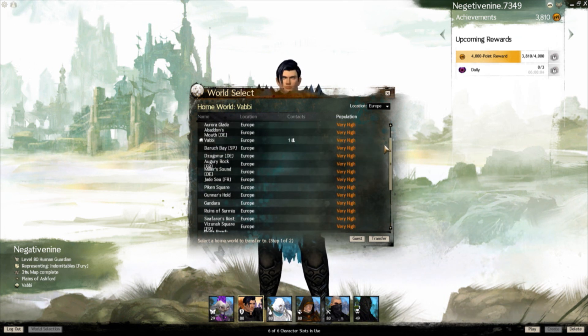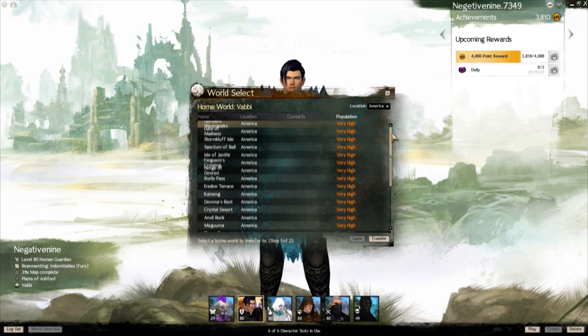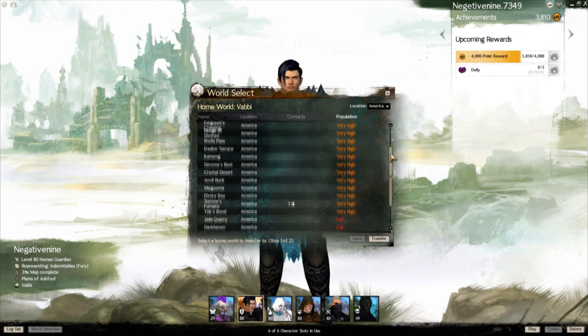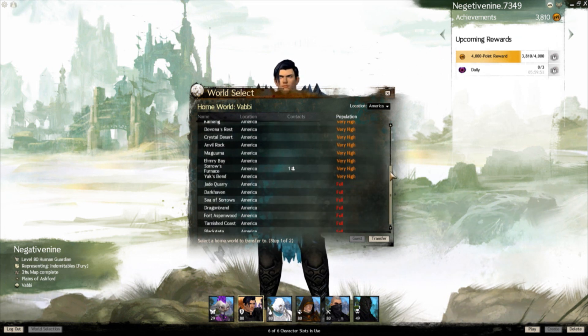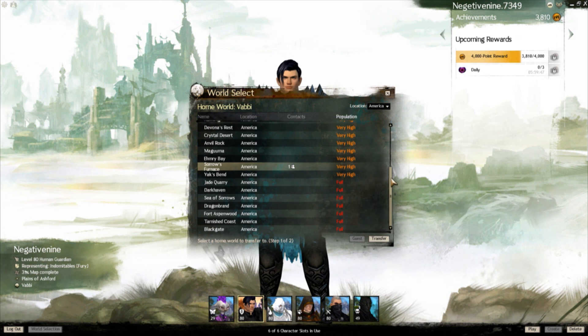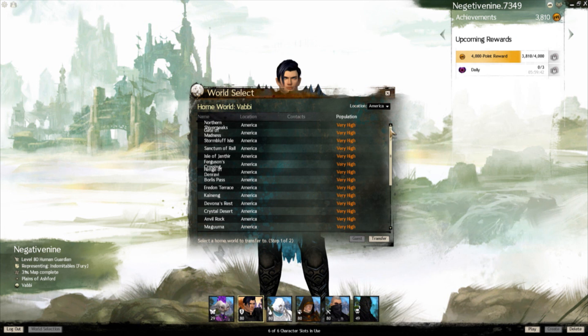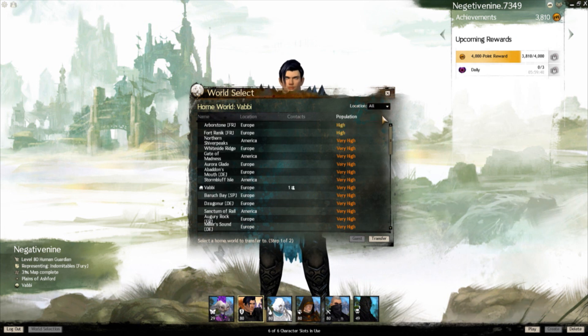Guild Wars 2 has what is called a mega-server system, which basically means when you load into a map in-game, you aren't necessarily placed with people from your server, but with people from your region and from your friends list. So you shouldn't have to worry about finding your friends, and you shouldn't have to worry about never seeing any other players. There should always be players around, and your friends should usually be put in the same map as you.